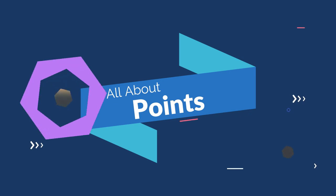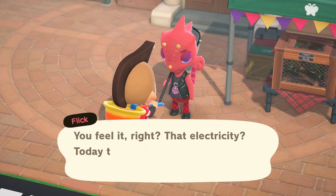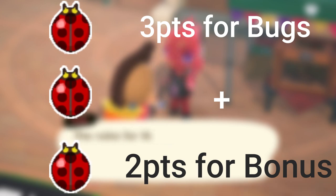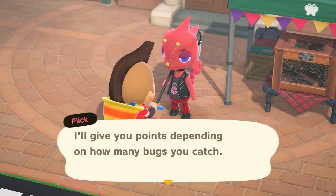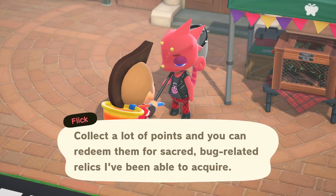For each bug that you catch, you'll earn one point. So if you had two bugs, then you'd have two points. However, for every third bug, you earn two bonus points. So for example, once you catch the third bug, you'll have five total points — that's three points for three bugs and then two bonus points. The points do have an impact on your trophy and what items you can unlock.